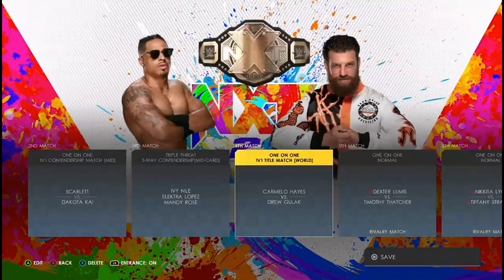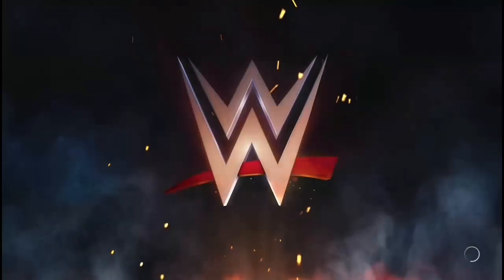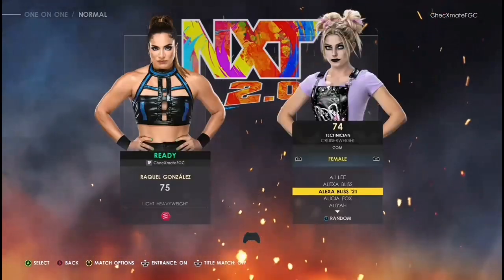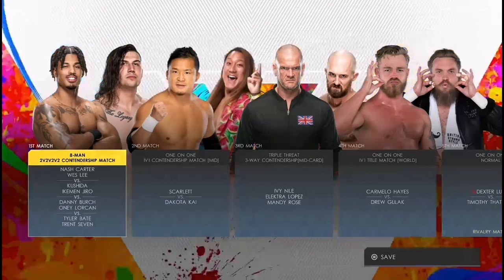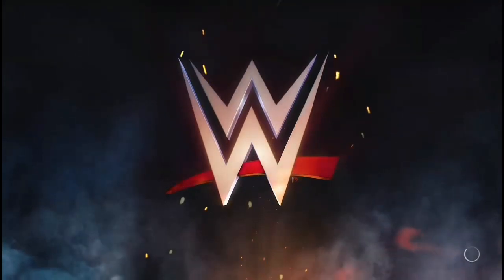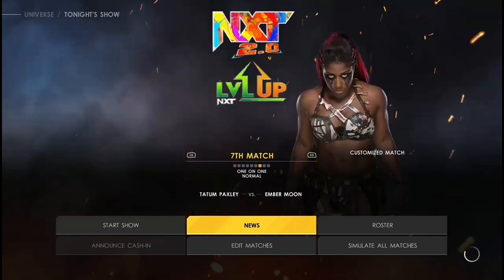I will now move Blair Davenport's match against Raquel into the lower part of the card. I know it's a lot of work, but you get what I'm trying to say. Unfortunately, this is how this game is, so this is one of my techniques to make the game more fun and fresh. It does take effort, but I do tend to enjoy myself with these ideas and concepts. So now as you can see, the card is basically stacked and set. I'm going to move on to the match types side of things.